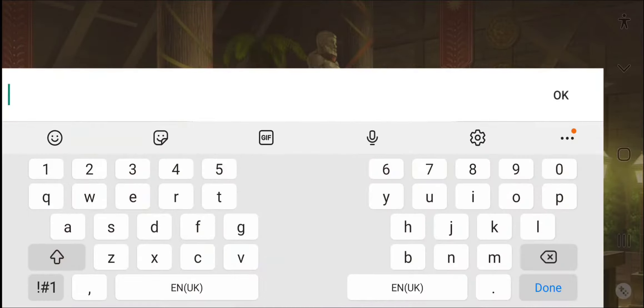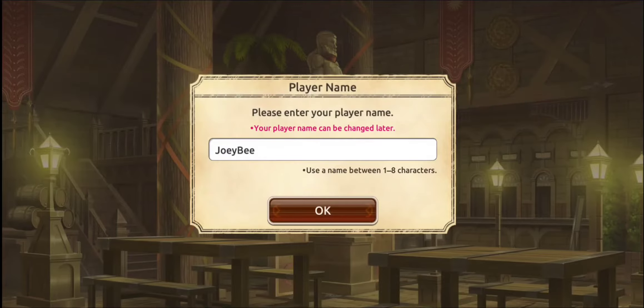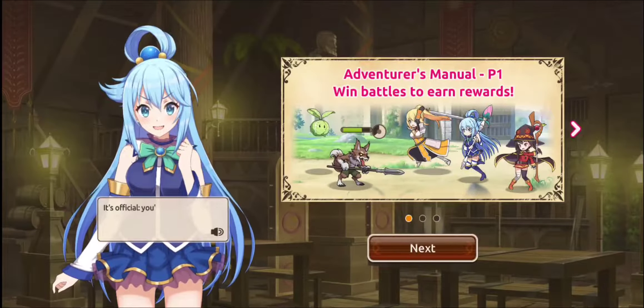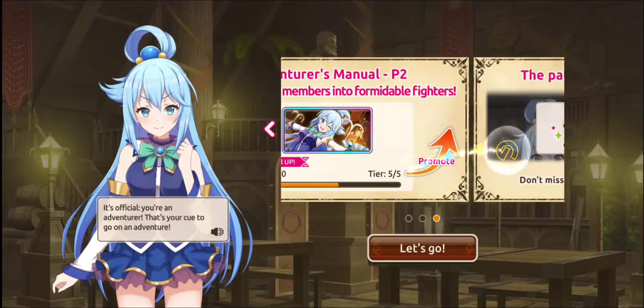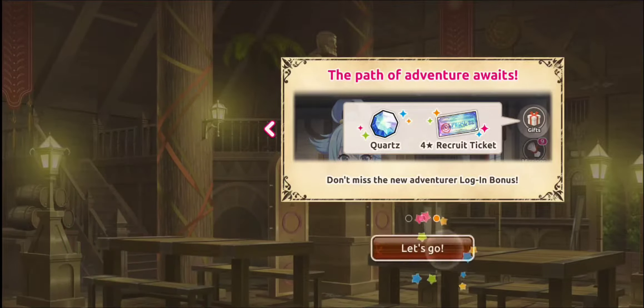Let's create a character — name Joey B as always. It says it can be changed later. Win battles to earn rewards, adventures manual, grow your party members into formidable fighters. The path of adventure awaits — oh, four star recruit, hello! Login bonus — let's go.